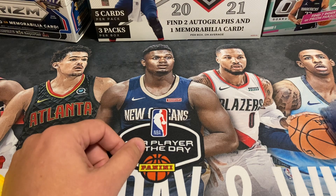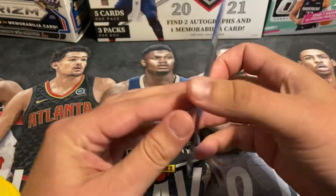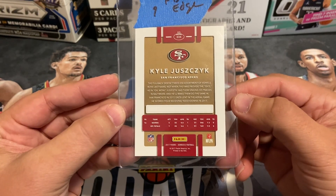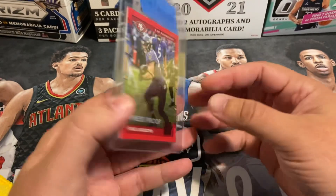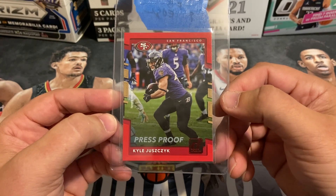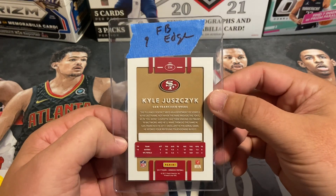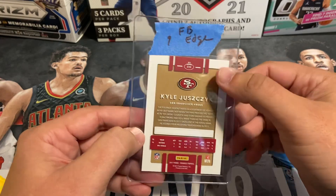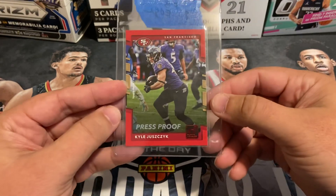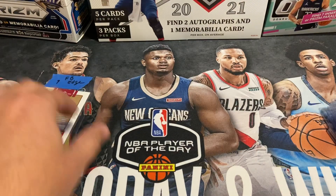First card up is Kyle Juszczyk — an awesome player for the San Francisco 49ers, had a nice career as a fullback. This is the Donruss but it's the red press proof. Picked this one up on eBay. Pre-graded this as a nine — front, back, edge. Under closer magnification there's probably a little chipping in the red border area.